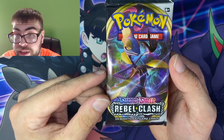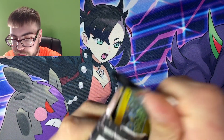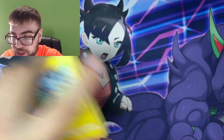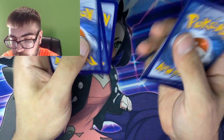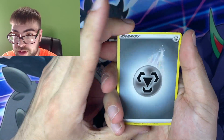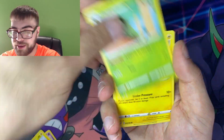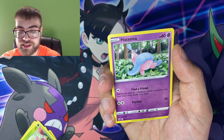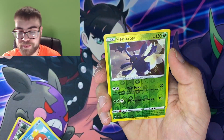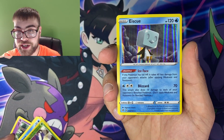Second to last pack of the video — we have an Italian pack of Rebel Clash. Hopefully this box contains a banger like the last one. We got a code card. I'm guessing Water. Steel. I feel like we got Steel multiple times today. We got a Shinx, Roly-Coly, Applin, a hat, Magikarp, Reverse Heracross, and a Holo Rare Eiscue.